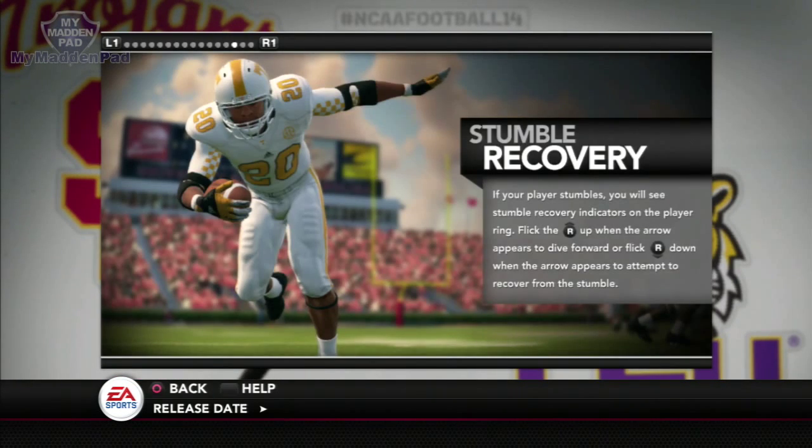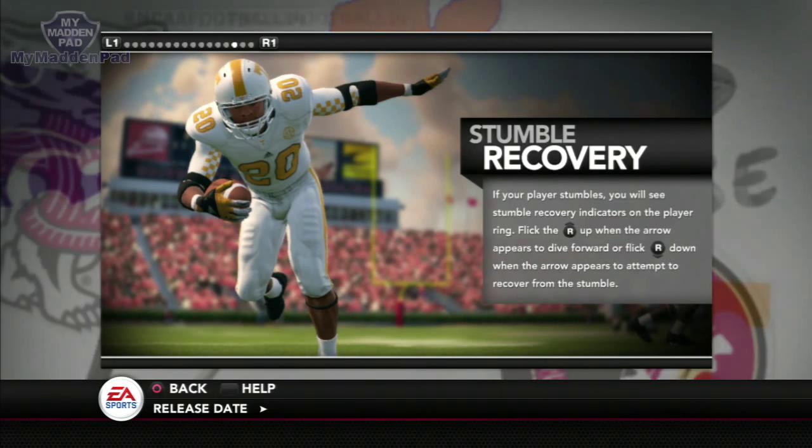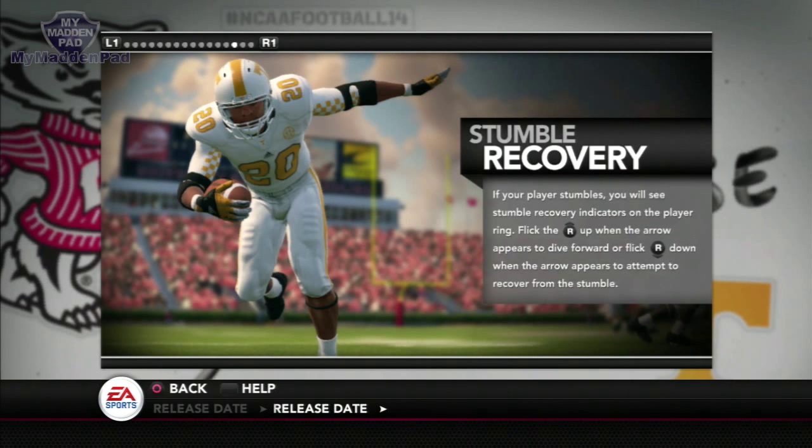Stumble recovery is a great feature, especially if you're using a small back going through the hole and he gets tripped up and starts to stumble. If you flick the right stick down he'll try to recover, and if you flick it up he'll reach out for more yards. So if you're falling down and just need another yard, flicking up will let him actually reach out and get that yard instead of falling flat.